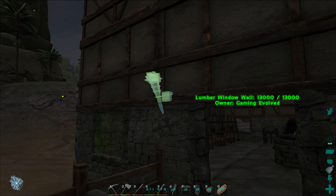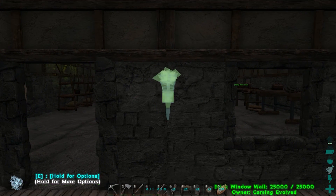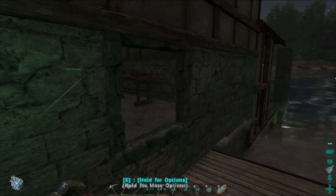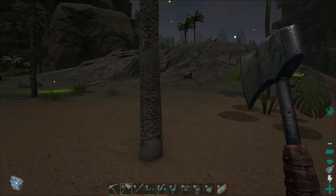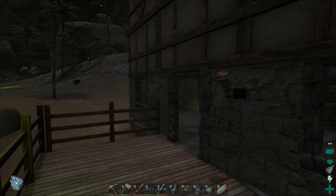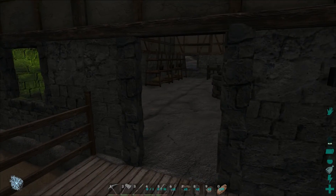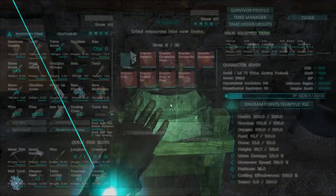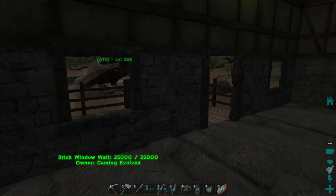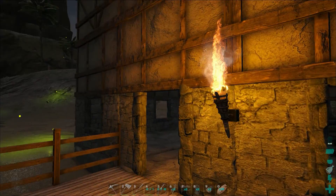The first thing we do is get a torch up here so we can see. Do I want to bracket it or just put one above? Let's just put the one in between these two right there. I don't have any fuel — oil, spark powder. Can we use wood? It does say oil and spark powder so let's just grab some of this real quick. I can't just do wood. We could do oil or spark powder — let's take five and put it in there. Oh, beautiful torch, how I love thee!